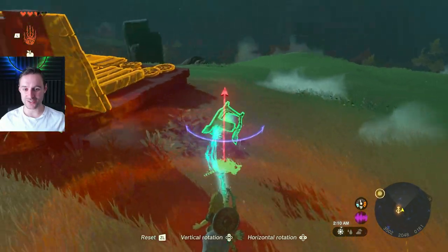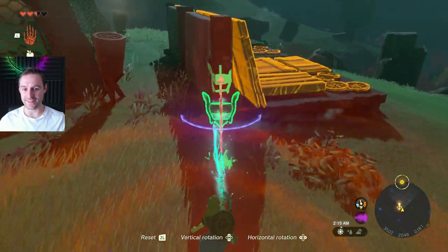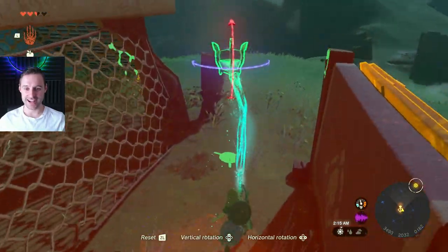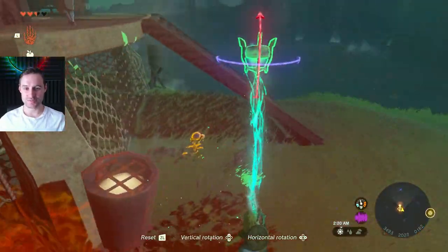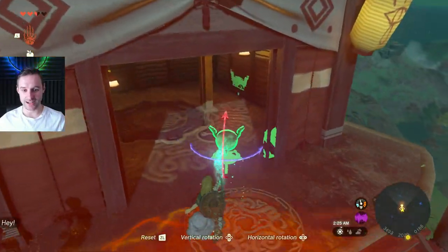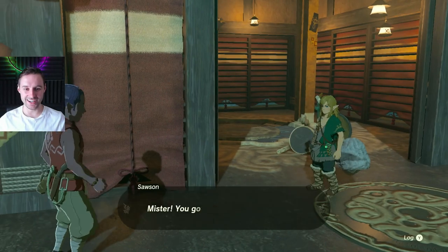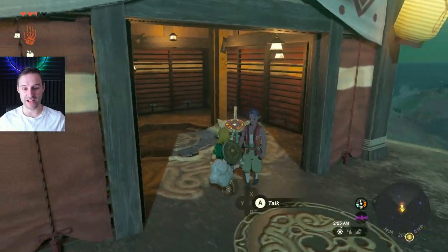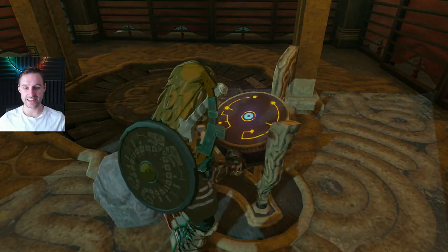The bird will knock down, die, and drop the console with it. We can just put the console back ourselves. Bring it right over to the tower — like you're putting together a vehicle — and plonk it down. The NPC will repair it for you once you put it back, and then you can use the tower and get that piece of the map.